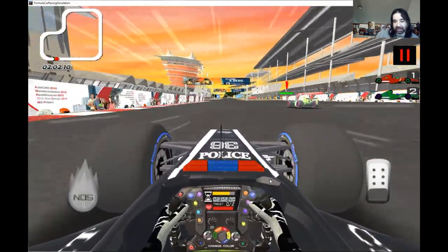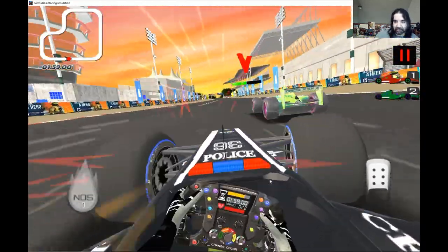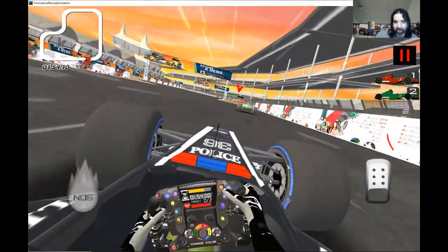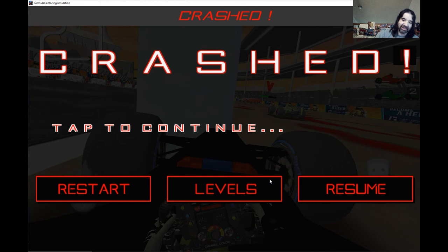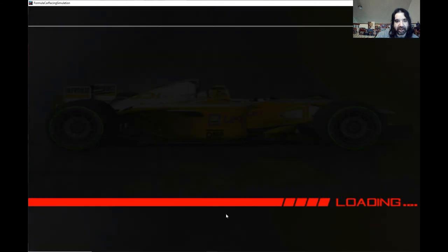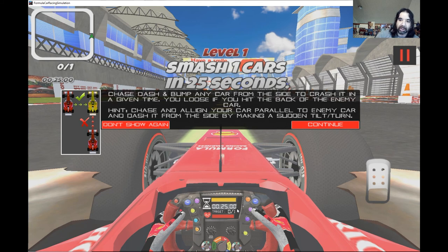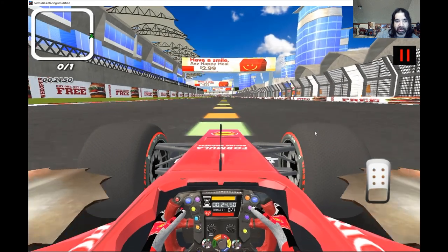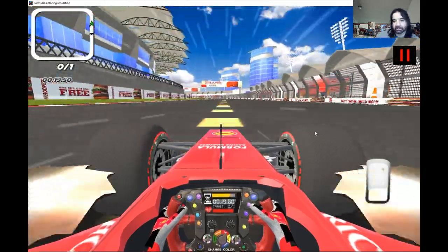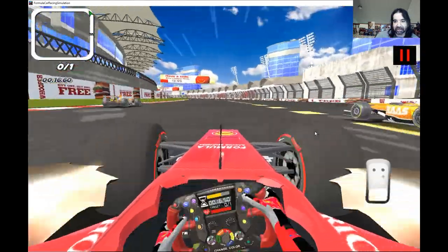If it goes on sale it'd probably be like 49 cents. In police chase you just ram the guy until the life bar is halfway down. Then there's crash mode — you bump any car from the side to crash it, similar to police chase but for score. It looks like you're timed. You gotta hit them from the side.